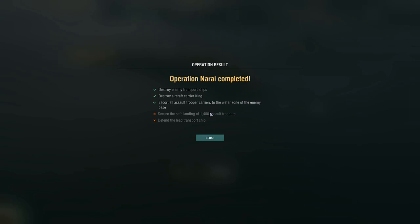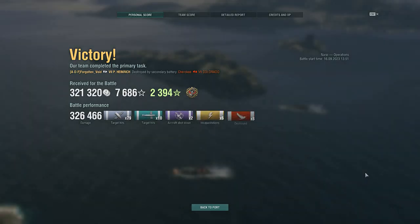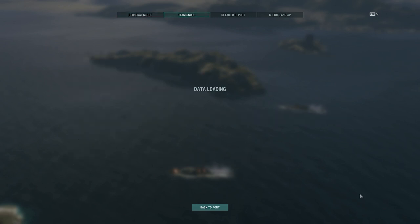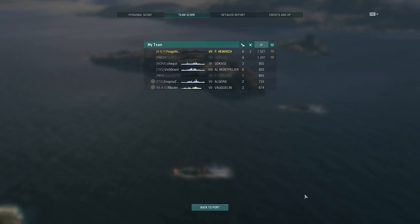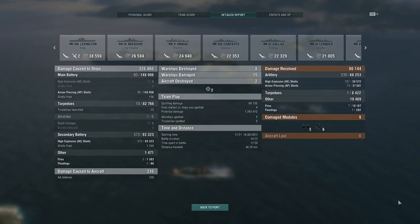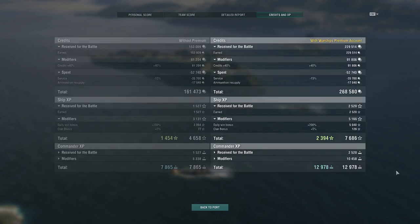Here we have 320k damage, and if you're over 300k damage you're doing well in a brawling ship — in fact, that should be normal for a brawling ship. And here we are, top of the board. Our main battery is most of our damage, with 80k for torpedoes and 90k for secondary battery, so all of our armaments had an impact in this game.